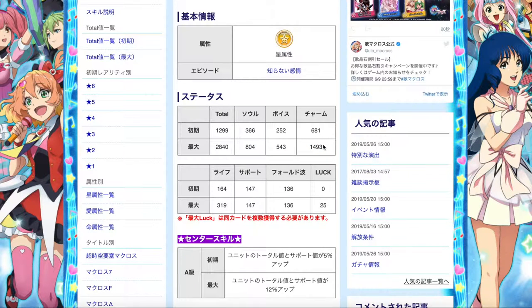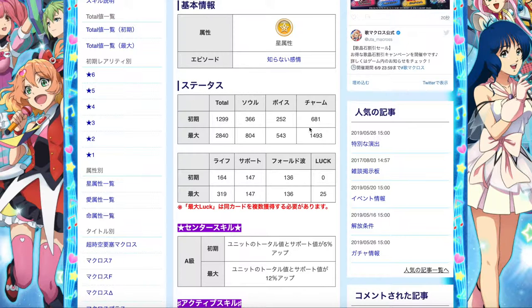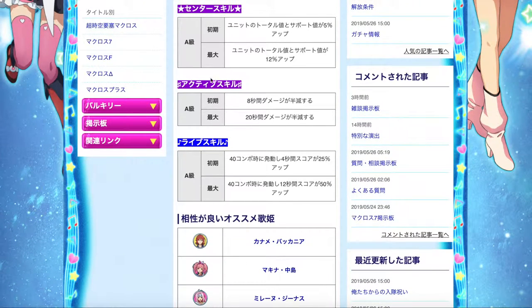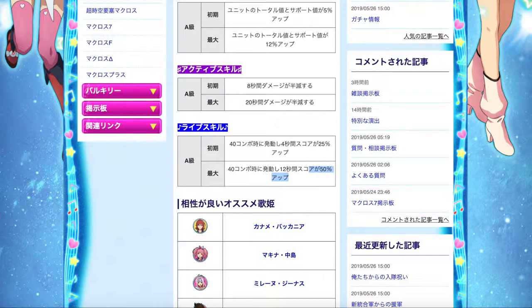Mirage has way better balanced stats compared to Milane's, which is kind of depressing. Milane's charm value is definitely way higher, so both plates play a separate role in terms of high score purposes. If you're aiming for a yellow song that requires more of the charm stat, Milane's plate will do you better. But the skills are actually what makes the plates different. Fully evolved, Milane's unit total will have support increased by 12%. The active skill reduces your damage by half for 20 seconds. The life skill at 40 combo mark boosts your score by 50% for 12 seconds. So Milane's plate is a life skill support for high score purposes.